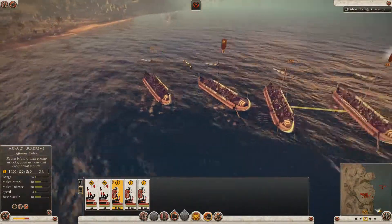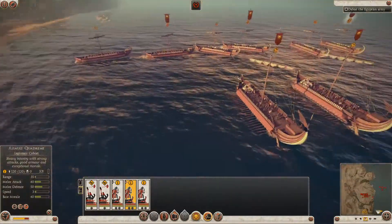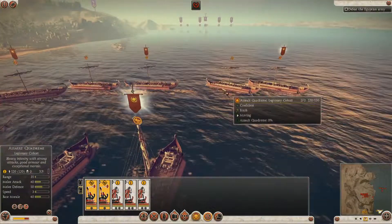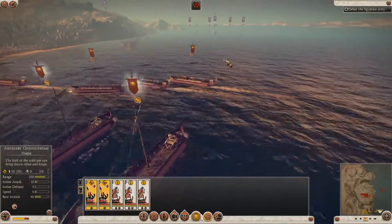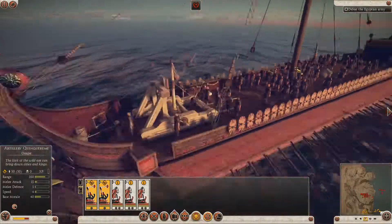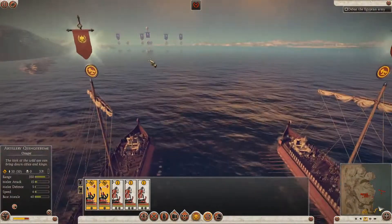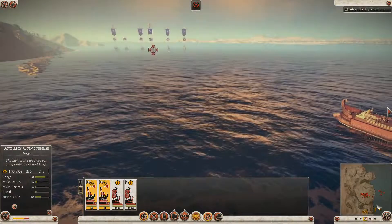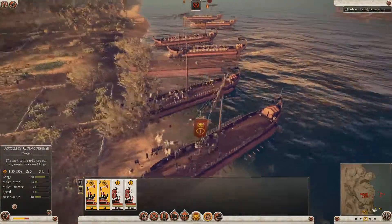Normally in any campaign map generated battle you would have that option, but the Battle of the Nile is one of the historical battles, so it's a set challenge — you've just got to make the best of your initial positions. I've sent my troops off to land, and my two big ballista ships here I'm going to send into the jaws of doom — they're going to be my sacrificial lambs, but they'll soak up a lot of attention from the fleet so I can get my troops off unhindered.